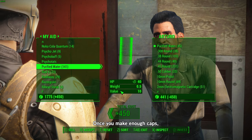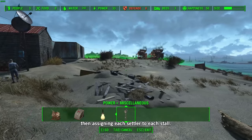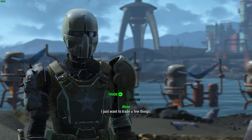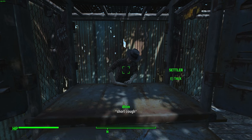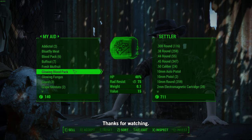Once you make enough caps, you can start putting market stalls in the same settlement as the purifier, then assign each settler to each stall. Not only is it easier to sell the water, but you also make caps over time that will be stored into the workshop. I'll go more in depth on this part in the next video. Thanks for watching.